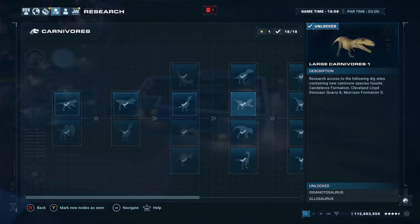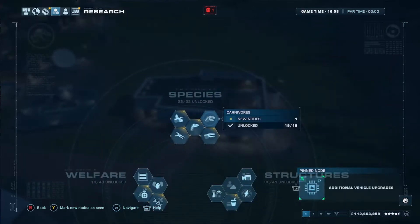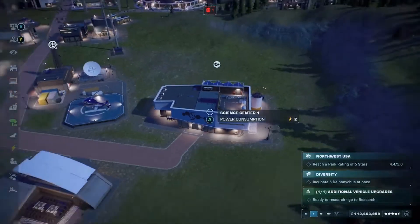There are three dig sites in North America: the Frenchman Formation, the Hell Creek Formation, and the Lance Formation. This is where you need to send your expeditions to dig out the fossils for the T-Rex.